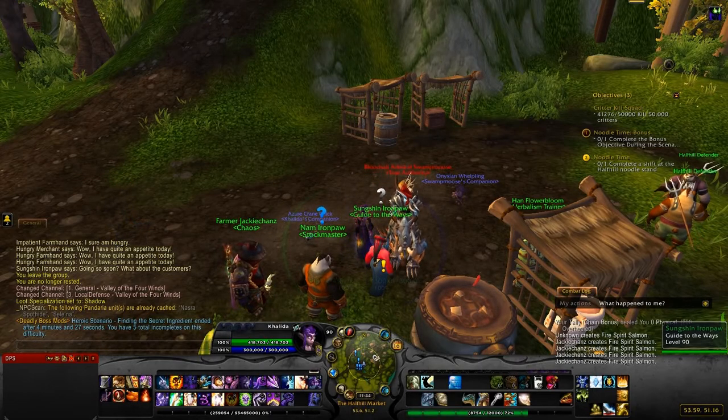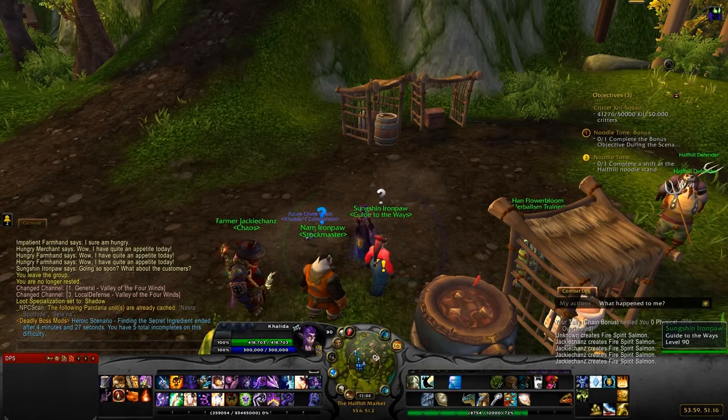This is a new daily that came with 5.4 on the Timeless Isle. You start the quest chain there. You have to do a bunch of quests, you make a couple different types of noodle carts, and then you unlock dailies. It's one of the best ways to farm Iron Paw tokens — you'll get two a day if you do the complete shift at the Half-Hill Noodle Stand and get the bonus objective.